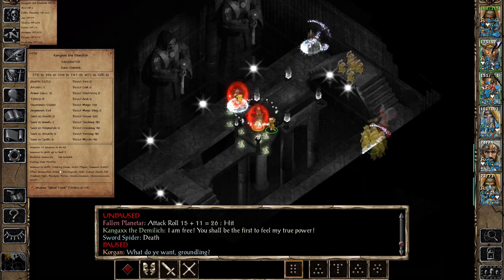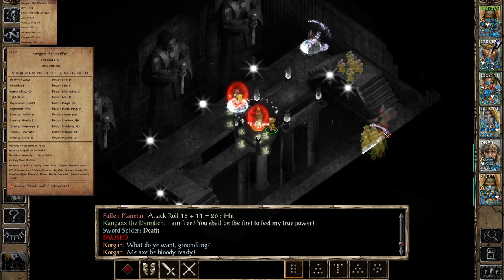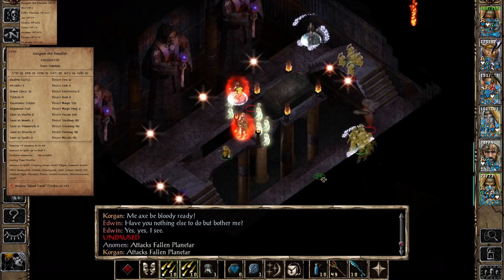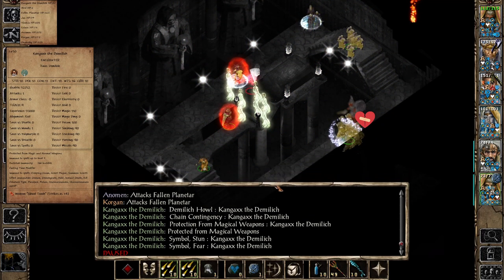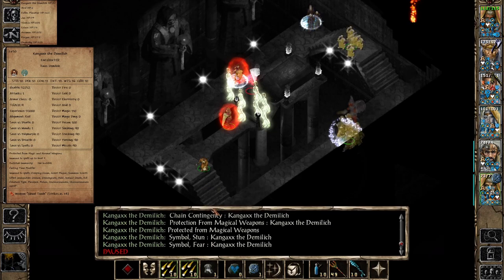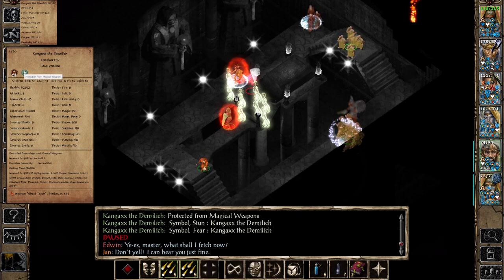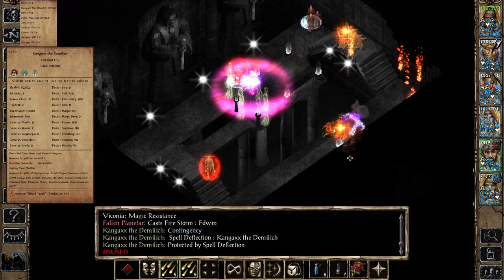He is also immune to spells up to level 4, can see invisibility, and has a bunch more immunities. Not only that — he is near-immune to physical damage with 90% damage reduction to all kinds of physical damage. His pre-buff turned out to be just a chain contingency with Protection from Magical Weapons, Symbol: Stun, and Symbol: Fear. He doesn't need a lot of pre-buffs because he is very resistant to almost everything.